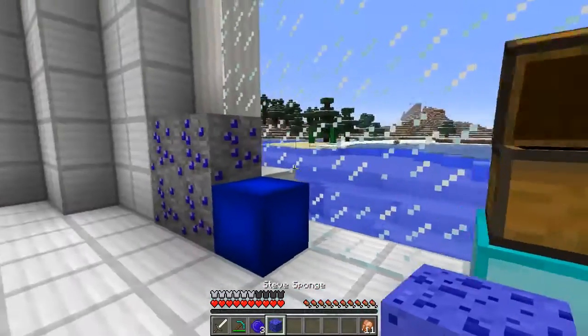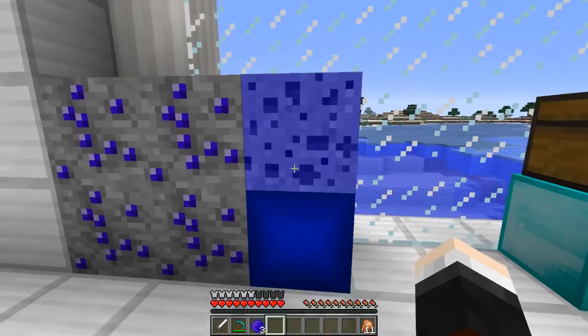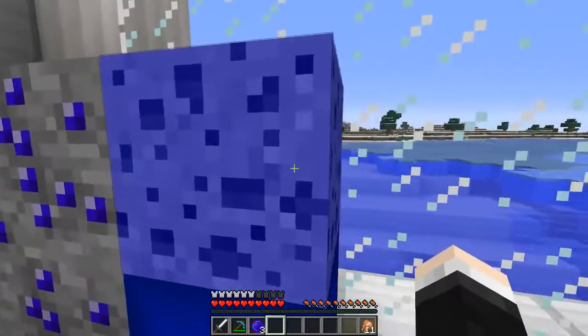We've got Steve Sponge, which is a really cool looking block. It doesn't do anything right now, but it does look very cool — a very blue looking sponge. Looks like he's been holding his breath for a very long time.